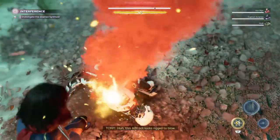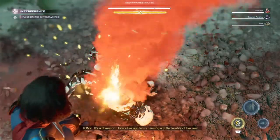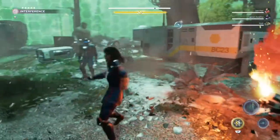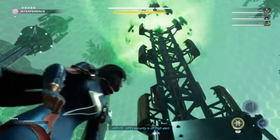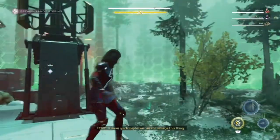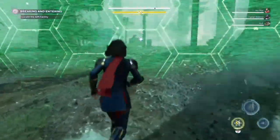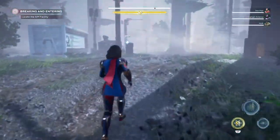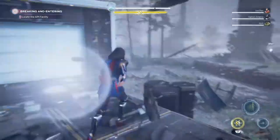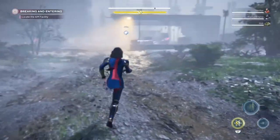This AIM bot looks rigged to blow — thermal discombobulation. No doubt it attracted AIM's attention; it's a diversion. Looks like our mystery guest is causing a little trouble of their own. I'm picking up several distress calls — AIM security is on high alert. Guess that ruins our easy entrance. Let's get to that facility pronto. If we're quick, maybe we can still salvage this. We need to find out how Monica's involved in this tachyon mess. More guards incoming — more AIM bots to deal with.